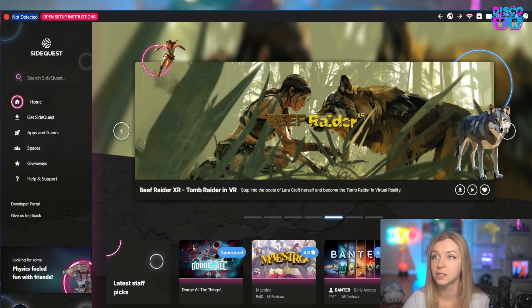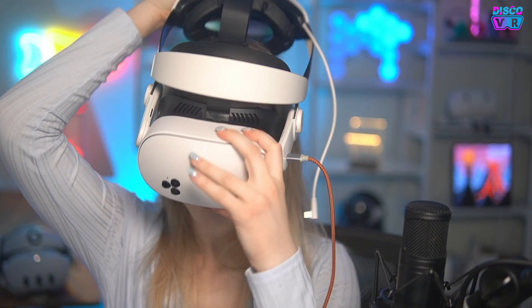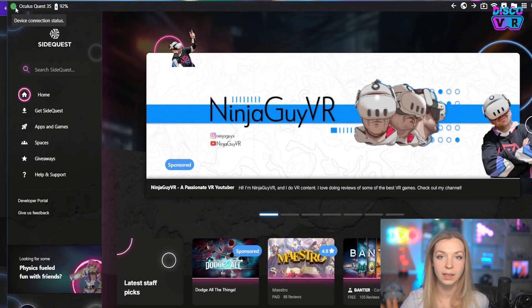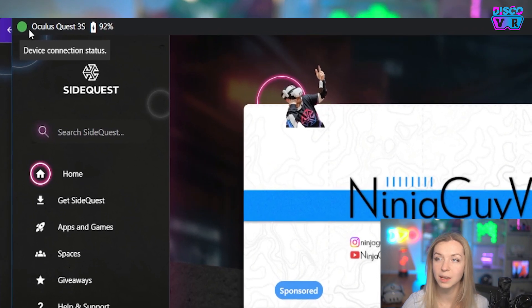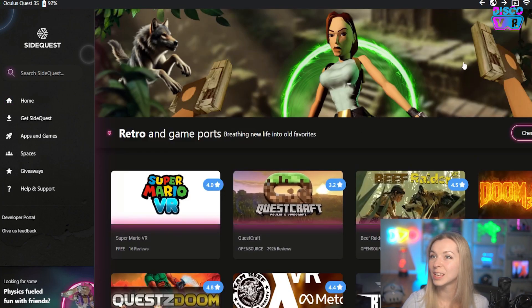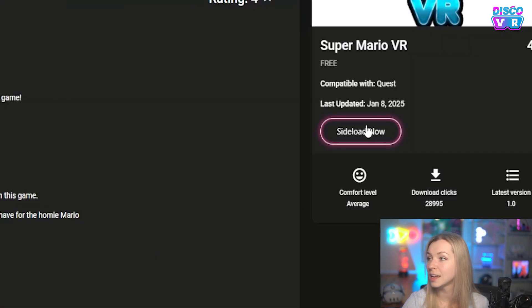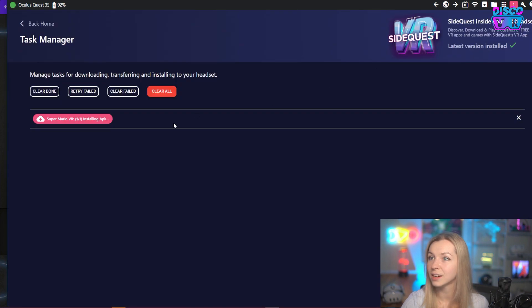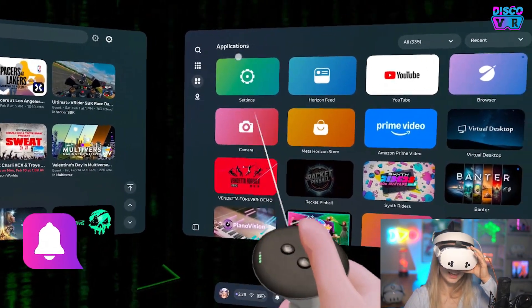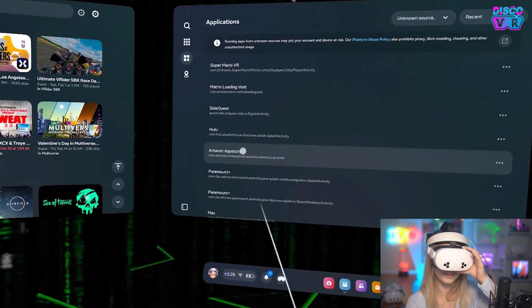When you start it, your headset will not be detected because it's not connected. Once you connect it, you will see that it says it's unauthorized and you need to allow it in the headset — put on your headset and allow USB debugging. Once that's done, you will see a green dot. That means your Quest 3 is connected and you can sideload content right from the computer. For example, I want to sideload this Super Mario VR app — click on sideload now and it's going to start installing. And it's done. You'll be able to find it in your applications, then unknown sources — and here you will find everything you've sideloaded including SideQuest, custom homes, and your apps.